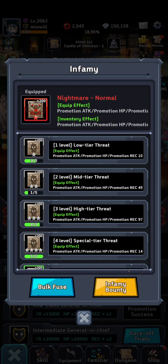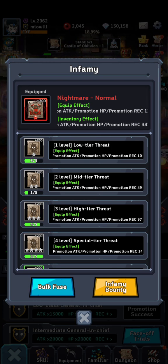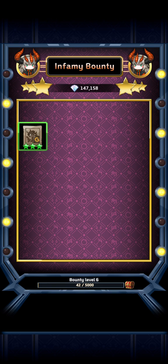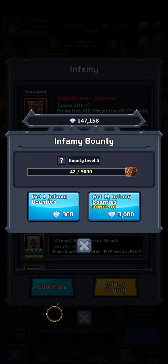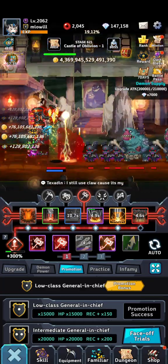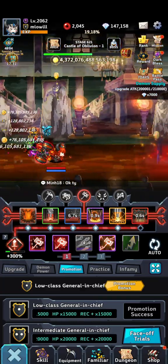Let's look at infamy. Still no luck — I put 600k on it and I got level 6, which makes me cry actually. I still don't have anything good. I didn't expect anything from that, but it's quite sad.